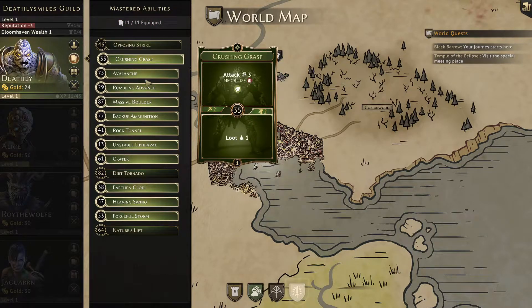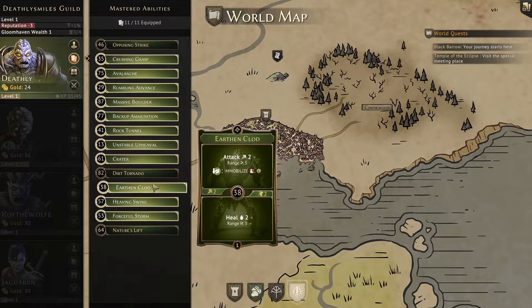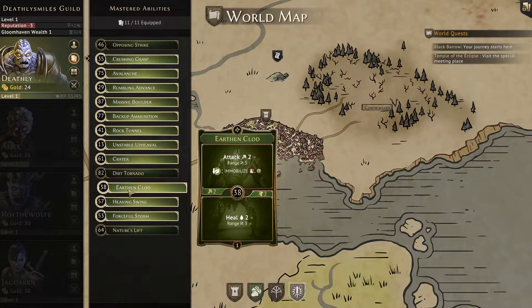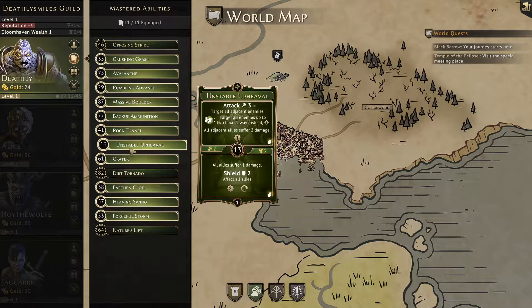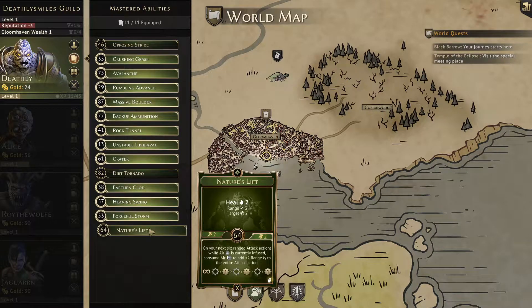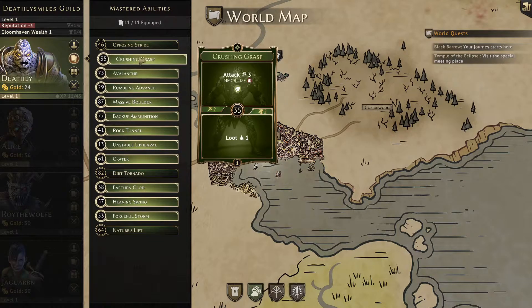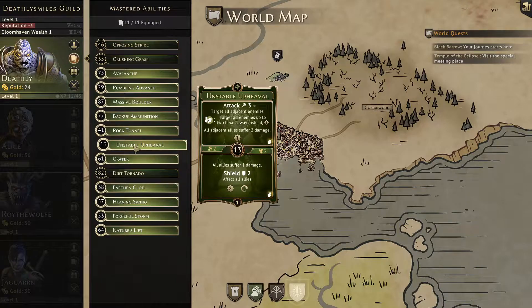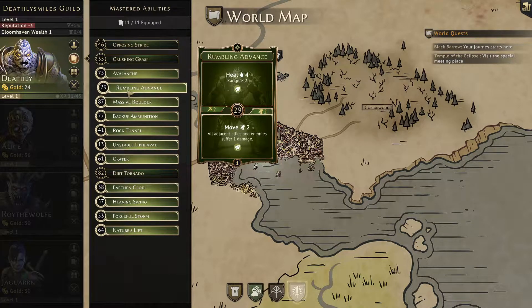Opposing strike we don't really need. This range build card would be good if we were a range build, which we're kind of not - though we do have earthen clod and crater. Actually we do do a lot of range damage. Maybe we take nature's lift instead of crushing grasp, because we can burn it at the start and just go from there. I think that's a good idea.